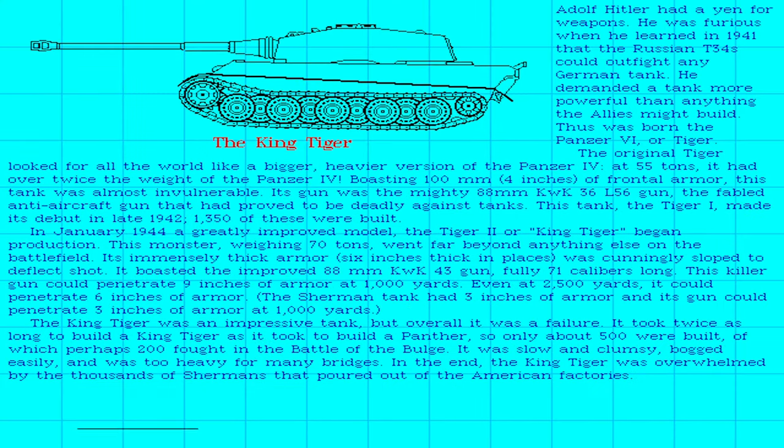King Tiger tank — let's see what they tell us. 'Another fiddler had a yen for weapons. He was furious when he learned in '41 that the Russian T-34 could outfight any German tank. He demanded a tank more powerful than everything the Allies might build. Thus was born the Panzer 6, or Tiger.' The original Tiger was a 55-ton tank with over twice the weight of the Panzer 4, sporting 100 millimeters — 4 inches — of frontal armor. This thing was almost invulnerable. Most King Tigers didn't fail due to enemy interaction but because of mechanical or logistic breakdowns.